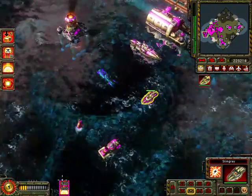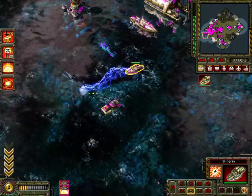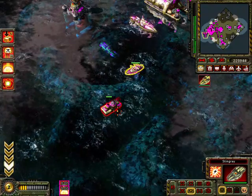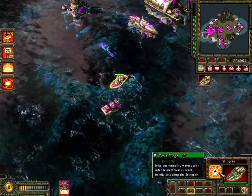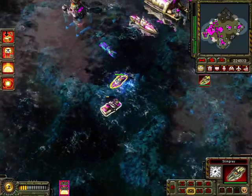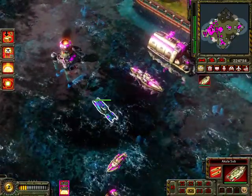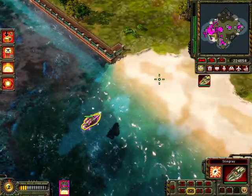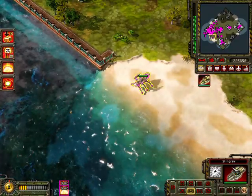This is the Stingray. Like the Tesla Trooper, its Tesla weapons can take out any infantry in one shot, as well as effectively tear apart most vehicles. It has an ability called the Tesla Surge, which can deal damage to any enemy vehicles in its way. The Stingray can also go on land, though it cannot use its Tesla Surge there.